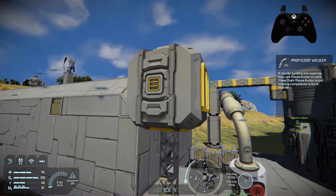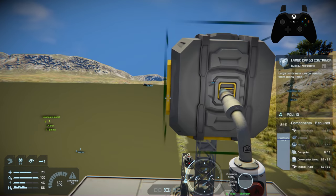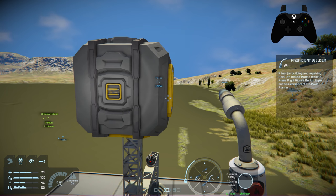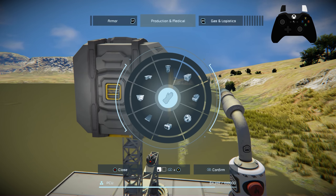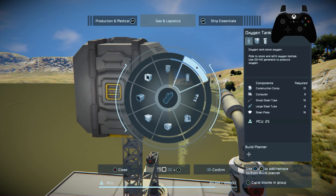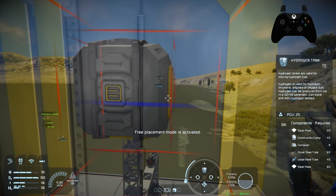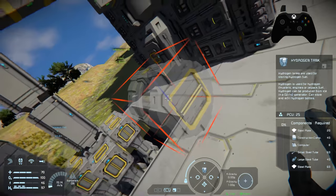Yes, they are lined up correctly. I'm going to place this and weld it up just so we can see where the ports are — and yes, that is exactly what we needed. Now that we have a large cargo container, this is going to have drills and it'll be hydrogen powered. So the first thing we need is a hydrogen tank. Go under Gas and Logistics, find the oxygen tank, then hit A to scroll over to the hydrogen tank.